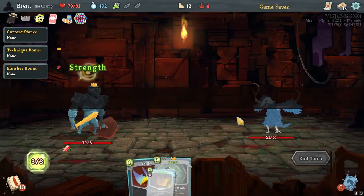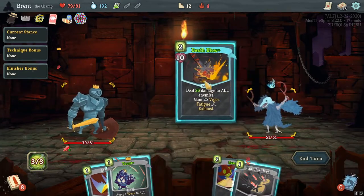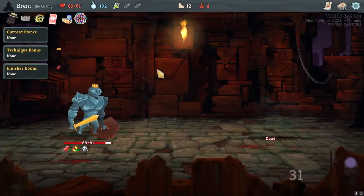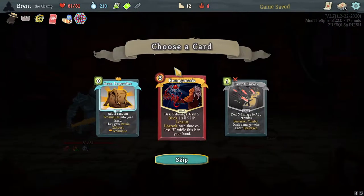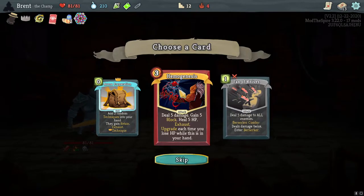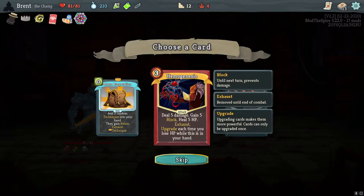Two energy — that's a lot of investment. But Death Blow, Fan of Knives — you're dead. I like this, I like to power through beginning fights like this. Here's our first red card: Hemogenesis — deal five damage, give five block, heal five, exhaust, upgrade each time you lose HP while this card's in your hand.